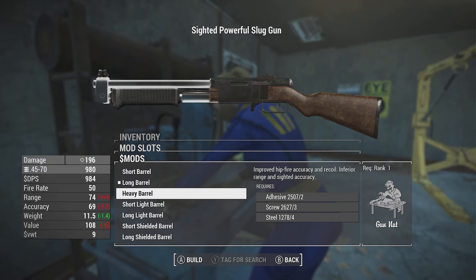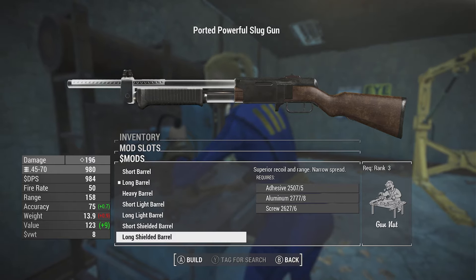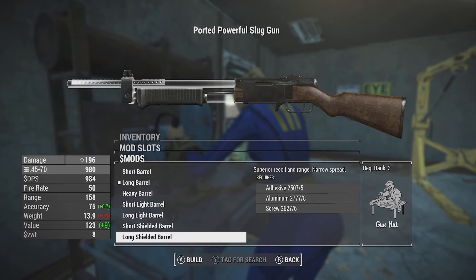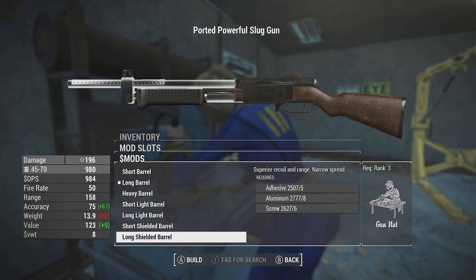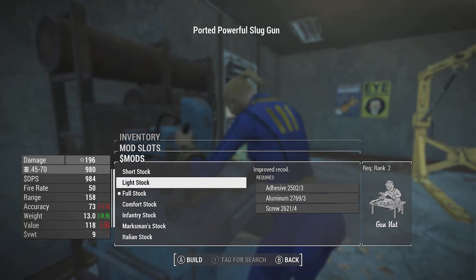We have short barrel, long barrel, heavy barrel, short light barrel - like all the different kinds of combat rifle barrel options. This might be modified by some of the attachment pack stuff. I do have the attachment pack mod installed, so different situations for that. Long shielded barrel would probably be the way to go, narrow spread against a shotgun.